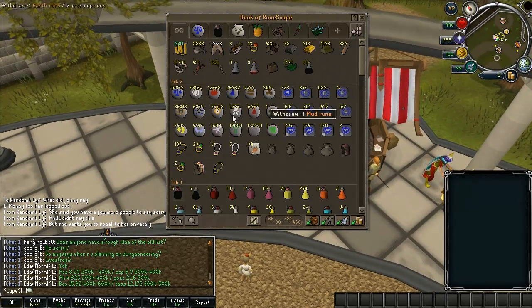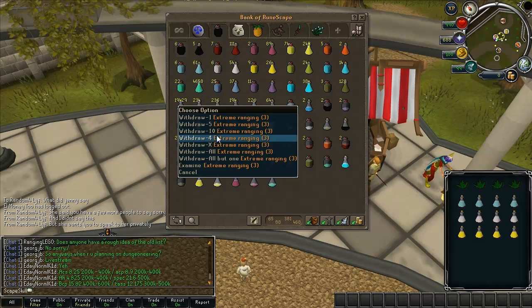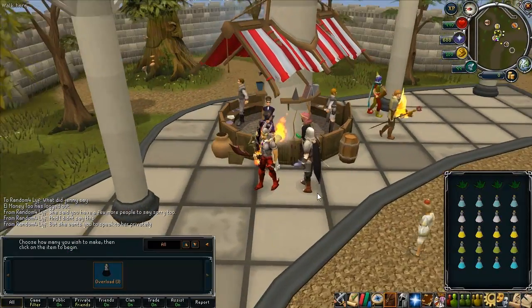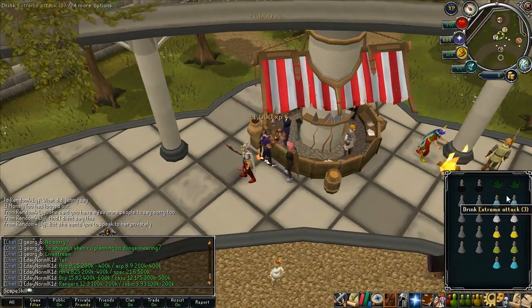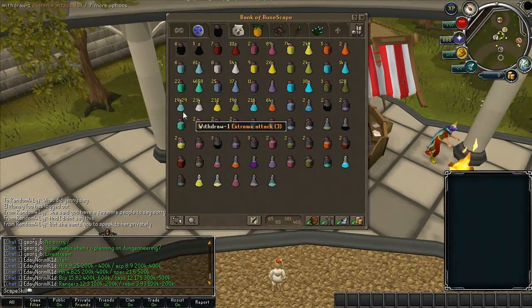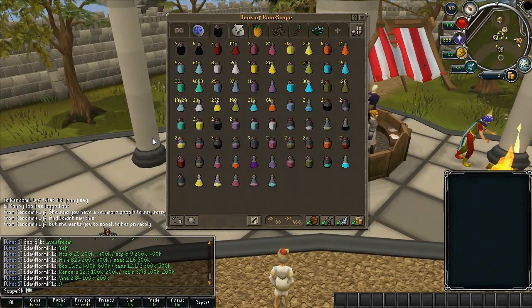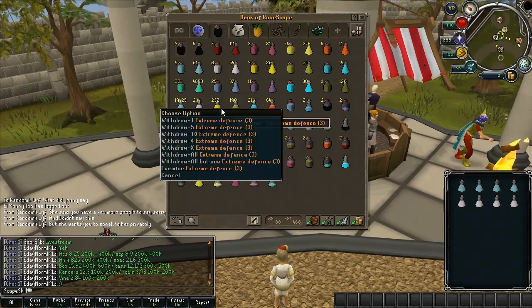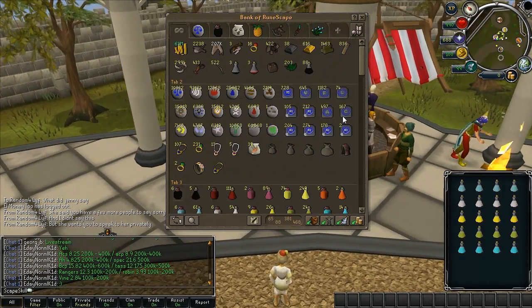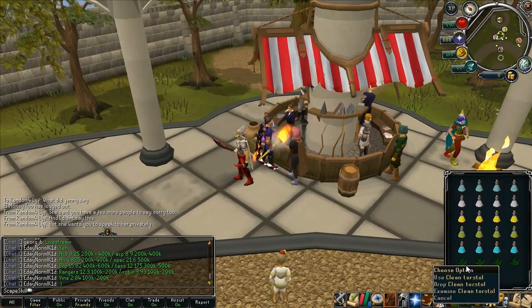It's kind of annoying that you can only make 4 per inventory. This is how I make them — I just take out 4 of each, you have to do a lot of clicking. But I've got this scroll which sometimes saves a herb, so hopefully I can show you that. I think it's like a 10% chance of saving a herb or something — don't quote me on that — but it's really helpful especially for making overloads because saving one herb when each herb is like 30k...